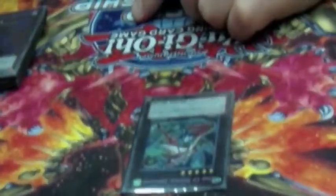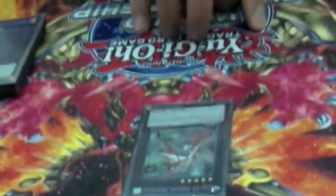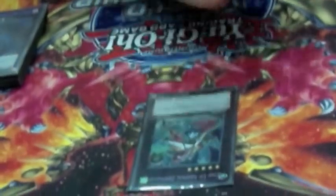One Zenmaines. I wasn't going to run this today but I wasn't sure what I'd be coming up against, so I thought I'd best be prepared for anything. I ran into Final Countdown — probably this deck's worst matchup — but because they knew what I was playing, they set all their back row. Zenmaines destroyed it. They chained off it, but it was Waboku and one Thunder of Ruler, so it didn't matter. He was really, really good today and helped me win a lot of games.